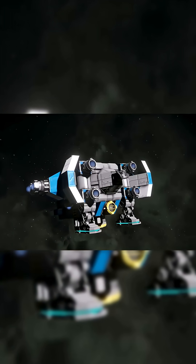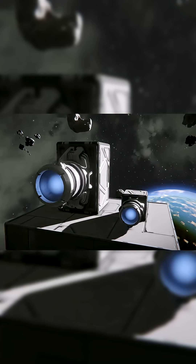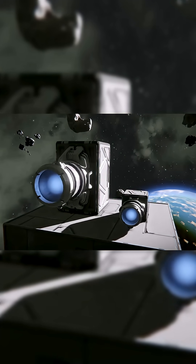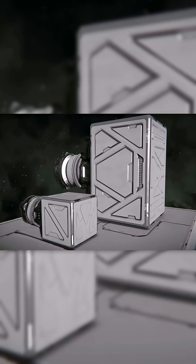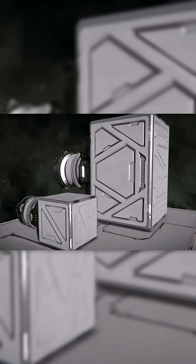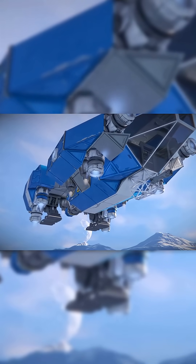The thruster type you choose will have a major impact on how you lay out your vessel. Ion thrusters are the easiest to build into a ship. They only require clearance on one end and don't have fuel requirements. The trade-off is they don't function well in atmosphere — they still provide some thrust, but it's really not worth their weight.